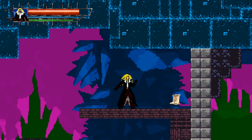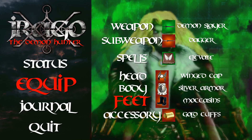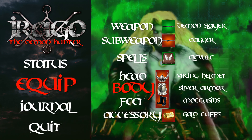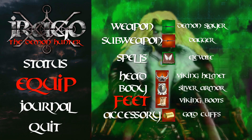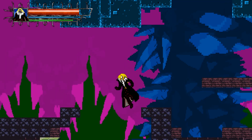All right, so here are those Viking boots we were trying to get a moment ago. We're going to go ahead and grab the Viking boots. And we also forgot to equip the Viking helmet we got a moment ago. All right, so Viking boots. And we've got about 45% of the map here.